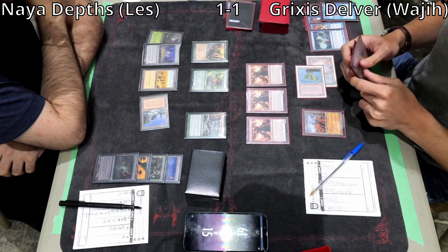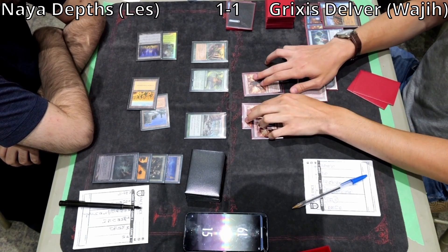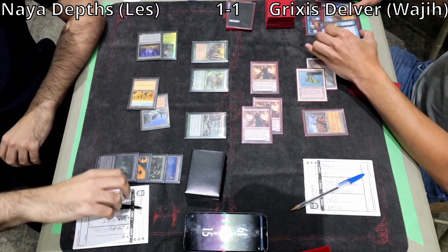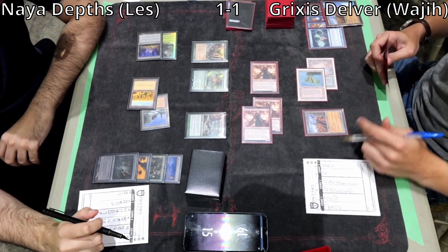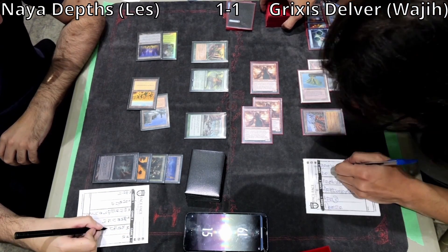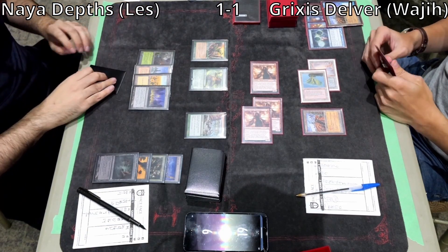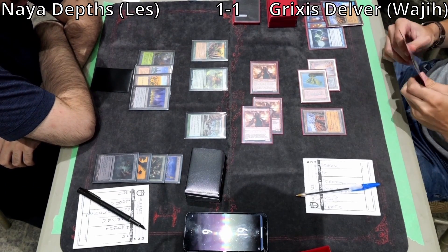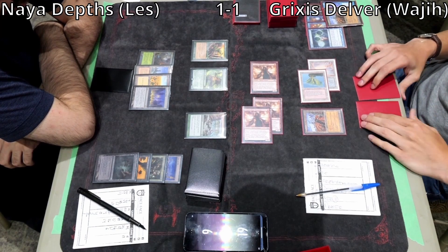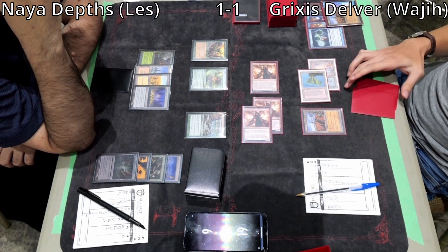Wajji Wastelands the Thespian Stage, but in response Les activates Thespian Stage targeting his Plains — it becomes a basic land, which is no longer a legal Wasteland target, so the Thespian Stage survives. Les takes 9, goes to 6, draws a card, and is in topdeck mode. Is there a card that can get him out of this? Unless he has a second Maze of Ith in his deck, I think no matter what he can't get out of it.